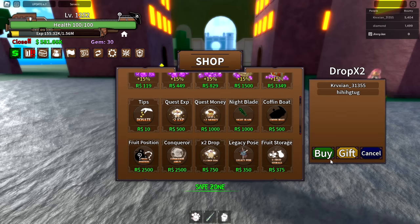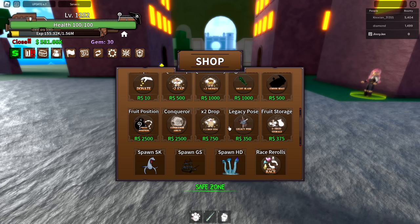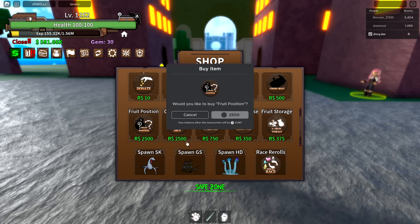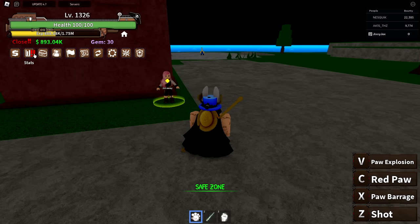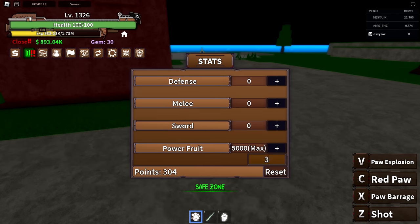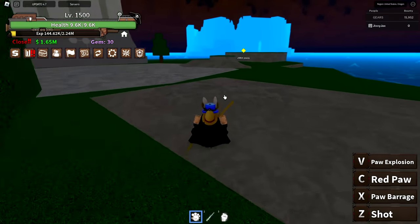I'm buying two more game passes: times-two drop rate, because some items have really low drop chances and I don't want to spend hours farming, and fruit notifier, which should hopefully work. Level 1,325. I'm also putting some points into health — we had 100 health, but with one set of stat points we're now at 3,100. That is so much better. Level 1,500 — on to the next island.